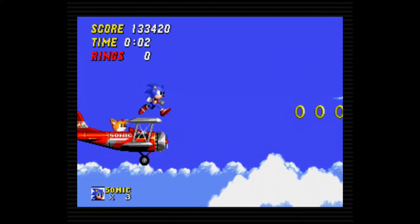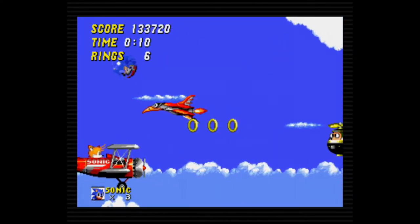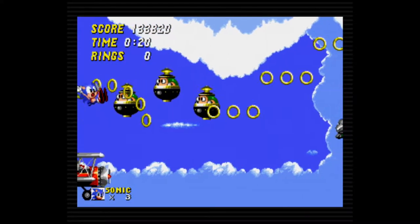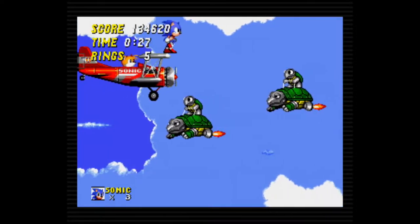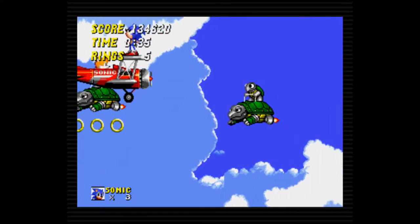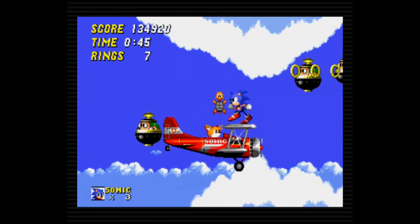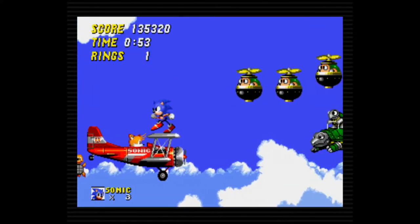Why does Sky Chase Zone exist? A three minute auto-scroller is some of the worst game feel ever put in a 2D game. Sonic spends the stage on the hood of Tails' plane, the Tornado. By looking up and down, the plane can be raised and lowered to avoid enemies, but this also means that lowering the plane while moving causes Sonic to roll. The weirdest part is the horizontal movement — to move left and right, Sonic needs to be at the edge of either side of the plane, meaning there's wind-up to moving left and right. It feels really weird. Despite how it looks, you don't have direct control over the Tornado — you're just awkwardly guiding it through Sonic's movement. The stage itself is extremely easy, but it's a very tedious semi-cutscene that feels very gross when it actually forces the player to do something.